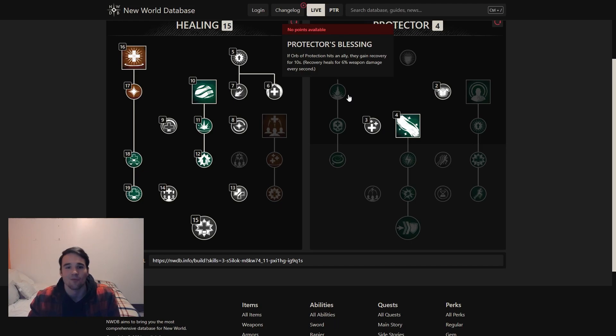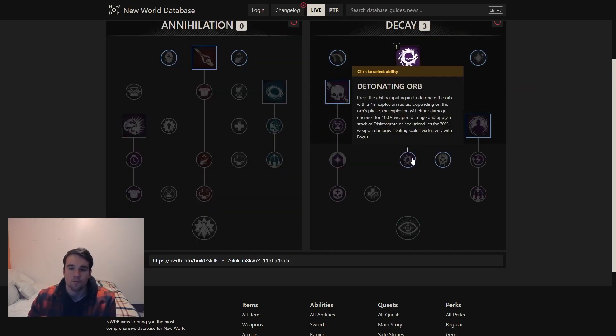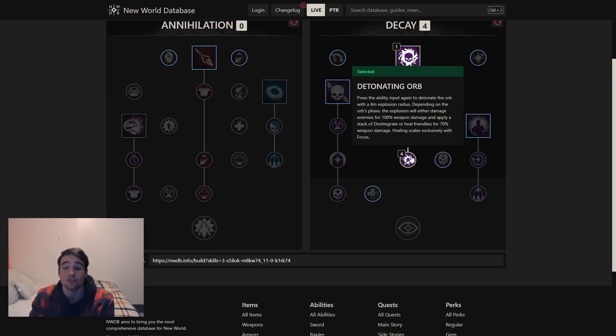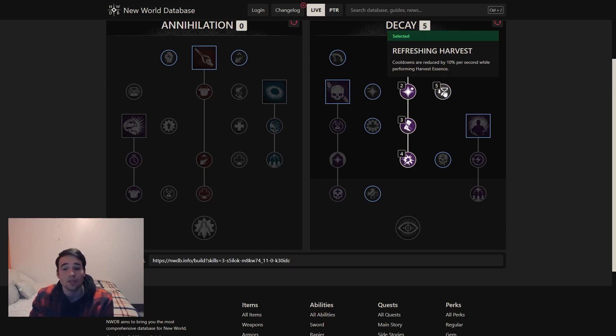Let's swap over to the Void Gauntlet. We go Orb of Decay — huge amount of healing. Blessed matters here because on the way back, that HoT it applies ticks for like 650–700 per tick for six seconds with all of your extensions — that's a lot of healing. You can also pop it for a pretty big heal, like 2.5K for me right now. Then we take Refreshing Harvest to get some cooldown reduction where we can. If you're just trying to get some mana back, I'm not going to force cooldowns.